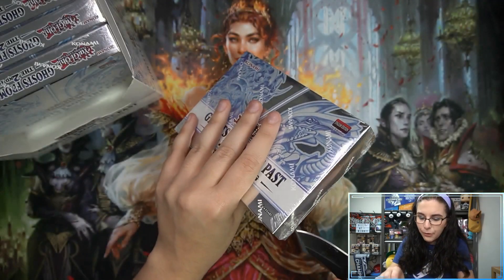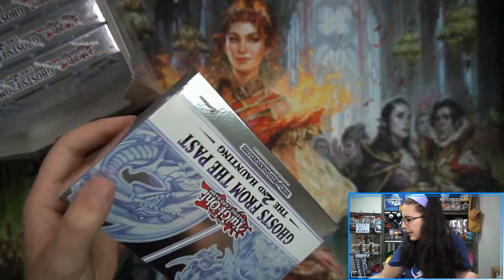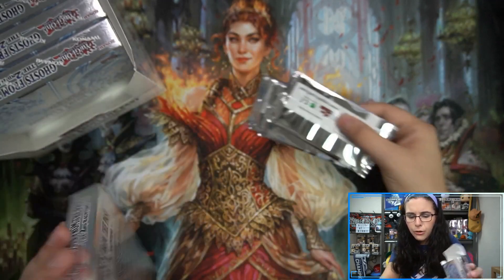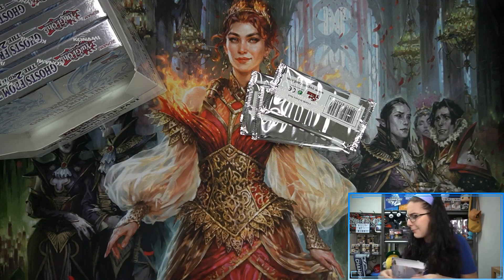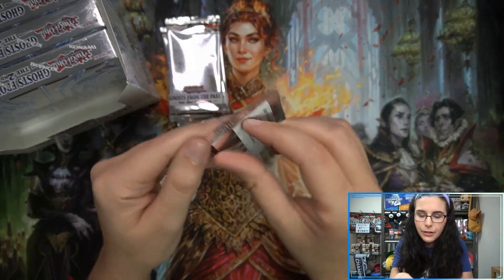Very excited to see what we'll pull. Also some nice reprints and new cards — reprints including Aluber and Jester of Despia. On the display earlier this week we didn't find anything crazy — two Alubers in the five mini boxes. Hoping to find more than that this time around, hoping for a ghost. So let's go ahead and get started — pack number one.